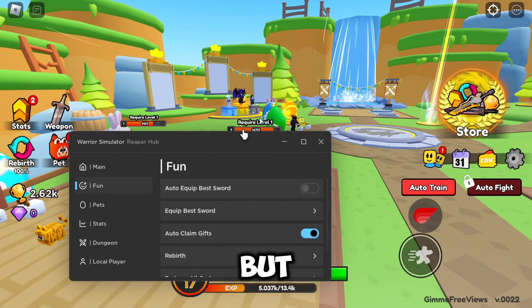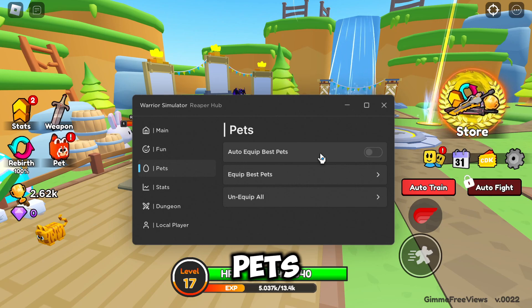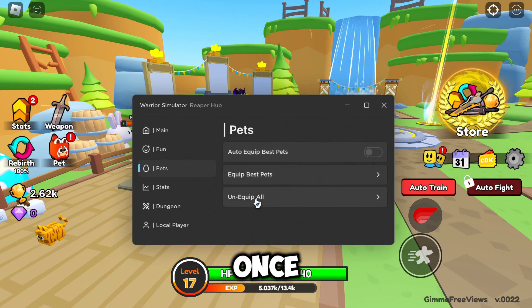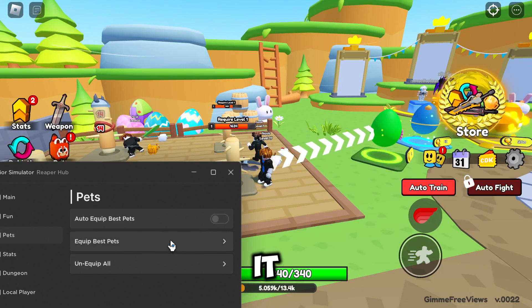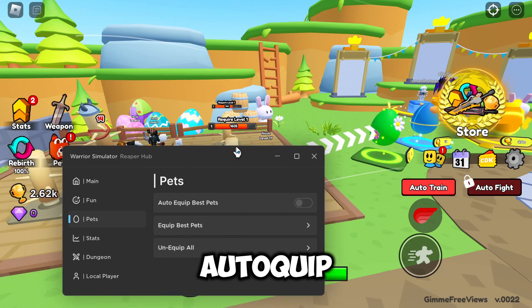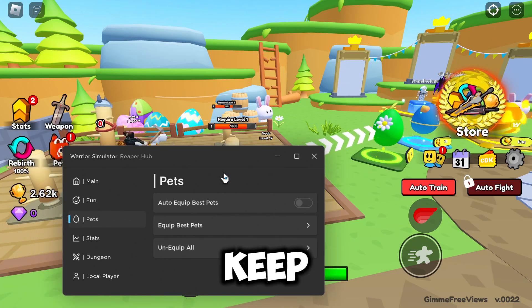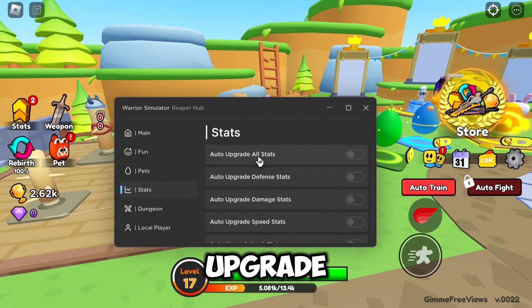In Pets we've got Auto Equip Best Pets, Equip Best Pets Once, and Unequip All. If we unequip, as you can see it unequips them, and then we can equip them again. You can auto equip them if you're auto farming so it will keep giving you the best pets.